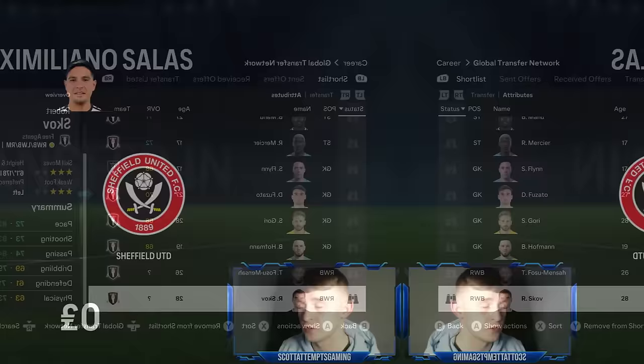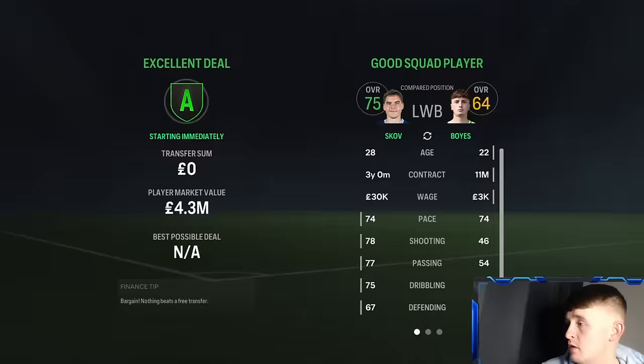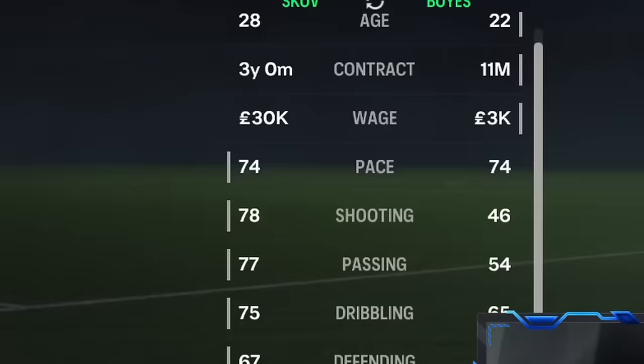We also found a really well-rounded right wing-back in Robert Scov, with really good stats. Not wanting to risk him getting snapped up, we brought him straight to Sheffield United, securing his services for the next three seasons — 75-rated with really well-rounded stats. He'll be a decent squad player this season. This will be the squad heading into Season 2 and honestly it does look like it's going to be another relegation battle.